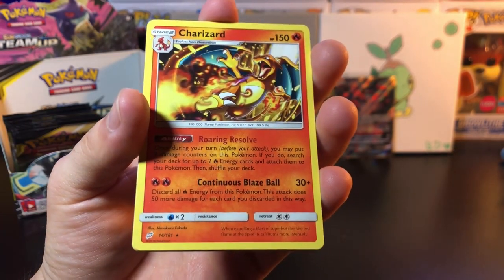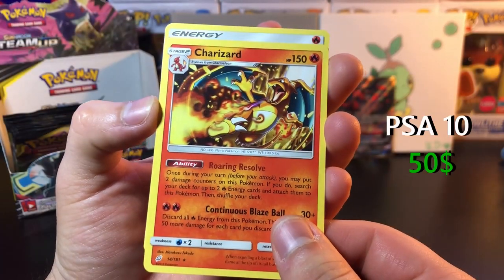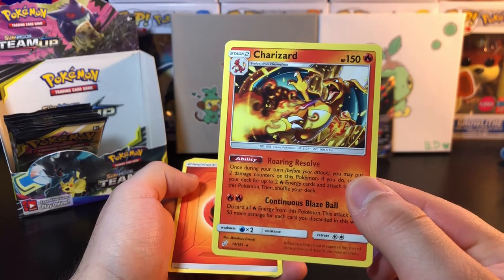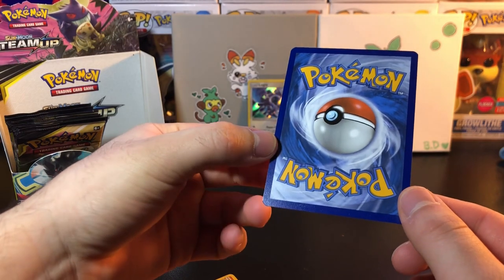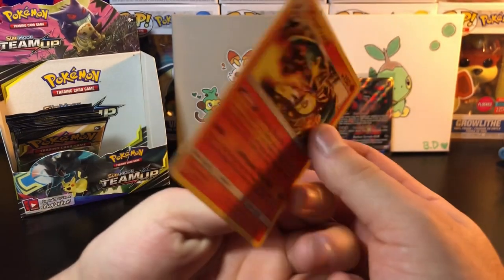And Charizard — regular rare, non-holo — but this one can go for a good amount if it's in good condition. Just from first glance it looks pretty on-center. This one looks like a straight-up 10 — there's not even the nick on the corner like you could see on the Lugia. Hey, let's go!